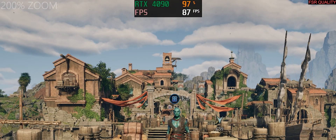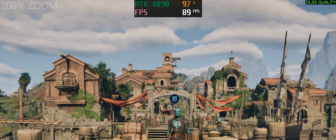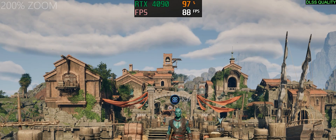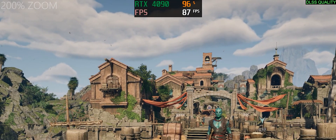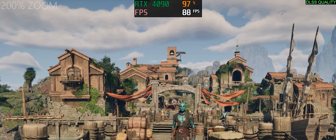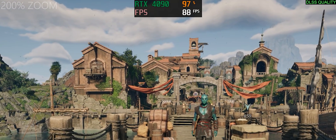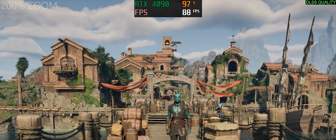DLSS quality gives very similar performance to FSR quality, which is typical. FSR may look slightly sharper while sitting still, but DLSS has a big advantage in motion — moving the camera is definitely a lot more stable. There is still some flicker with UE5 hardware Lumen since they use their own denoising methods for ray tracing. Hopefully we see ray reconstruction — and AMD's alternative to it, which they're working on — added to UE5 games in the future.